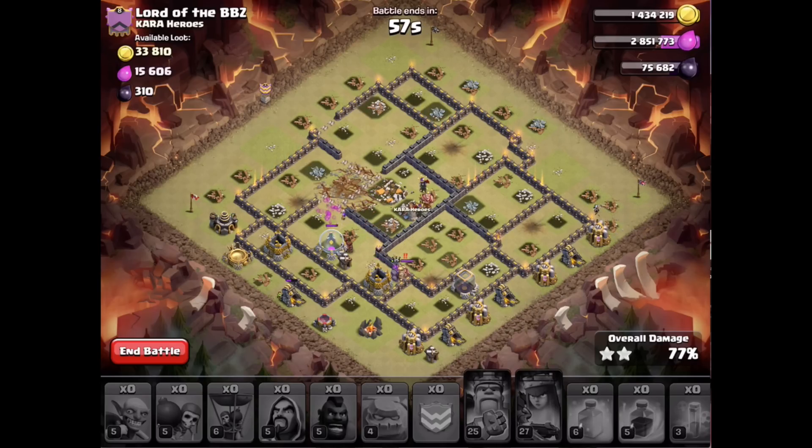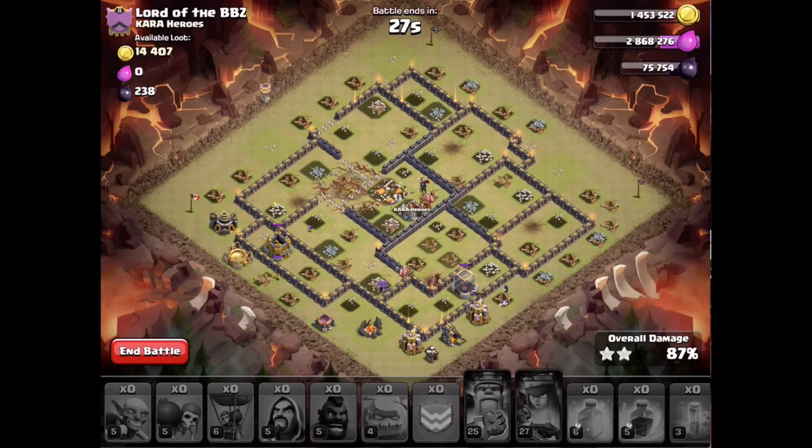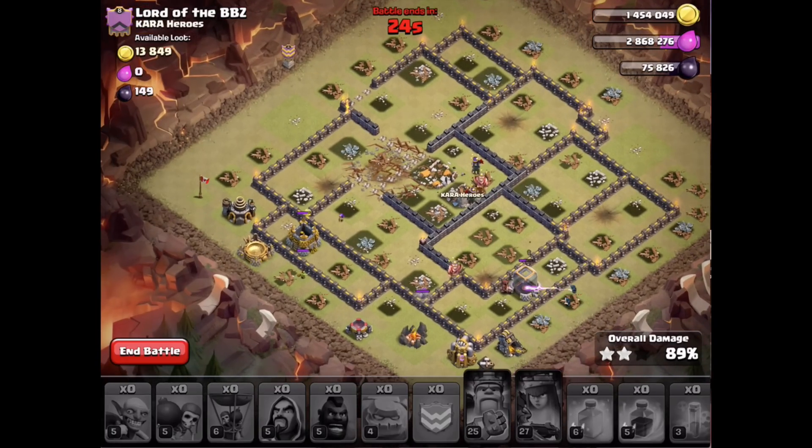They took out my last few hogs I had remaining — probably had the time but not going to happen now with that king still up and only a few hogs left. We'll see — it's going to be close. 53 seconds. I don't think it'll happen. Maybe that golem could last long enough. Got quite a bit of cleanup, a couple wizards working around. If these hogs can get this storage down and then get on that king while the golem and golemites are still up, we may have a chance. 30 something seconds — it's going to be close. Get on that king — king's down! 28 seconds, oh gosh, this is going to be so close.